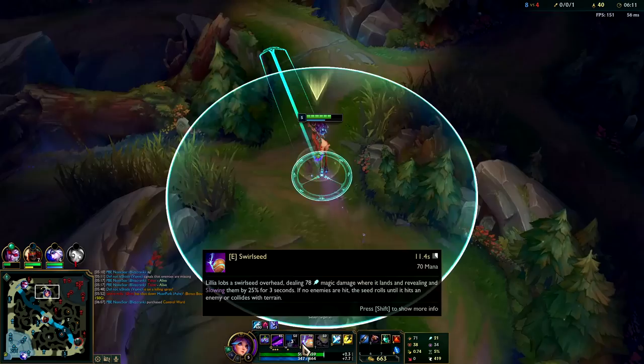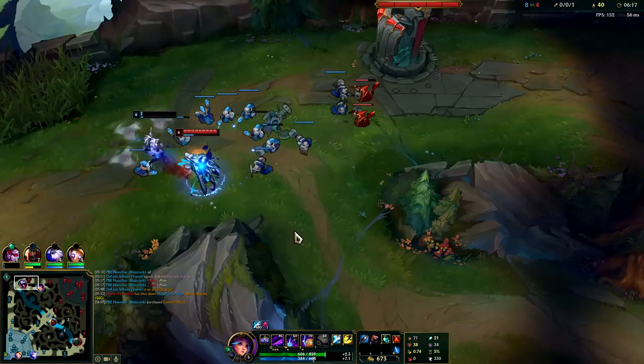You don't really have to use your E when you're clearing your camps - you can clear them just as fast with your Q. And your E costs way more mana, so just keep that in mind.